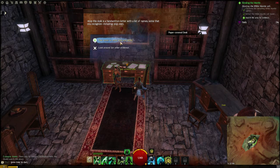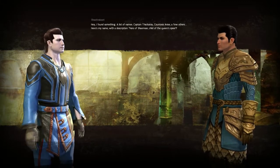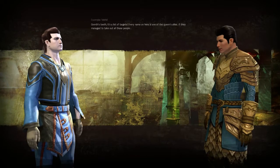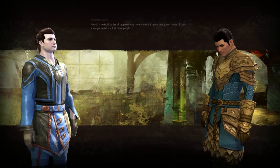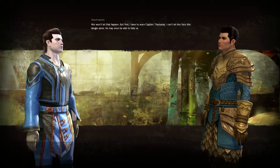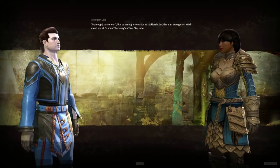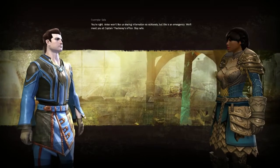ID Swindler, Mask of the Eagle. Let's search the desk — take the letter. On top of the desk is a handwritten letter with a list of names, some that you recognize, including your own. Let's take the letter. I found something — a list of names. Captain Thackeray. Countess Anise, a few others. Here's my name with a description: Hero of Shamor, Child of the Queen's spies. Grant's teeth — that's a list of targets. Every name on here is one of the Queen's allies. If they manage to take out all of these people... We won't let that happen. But first, I have to warn Captain Thackeray. I can't let him face this danger alone. He may even be able to help us. We'll meet you at Captain Thackeray's office — stay safe.